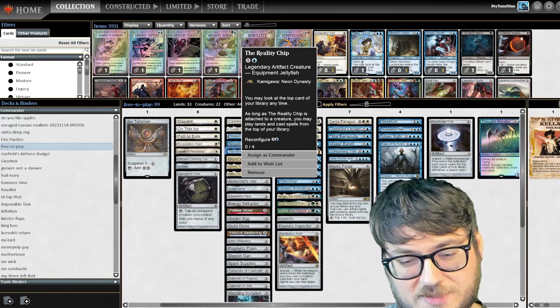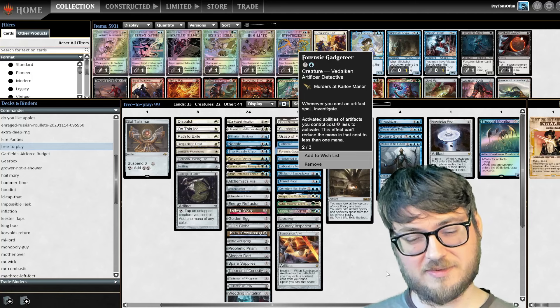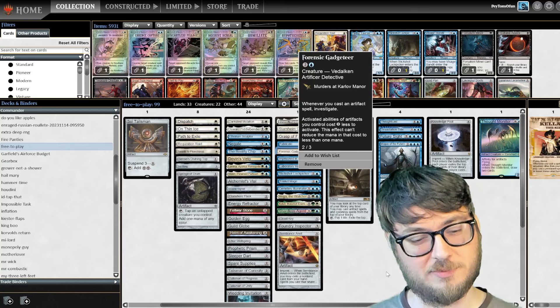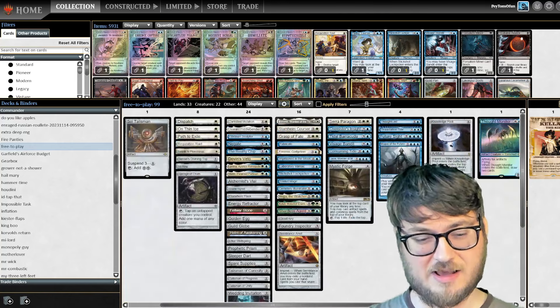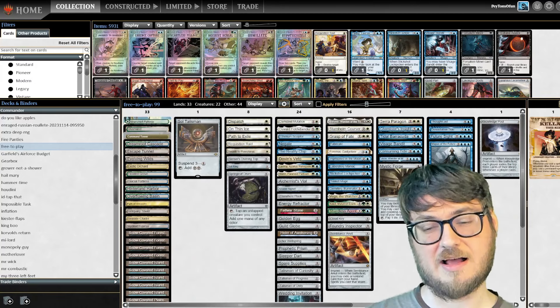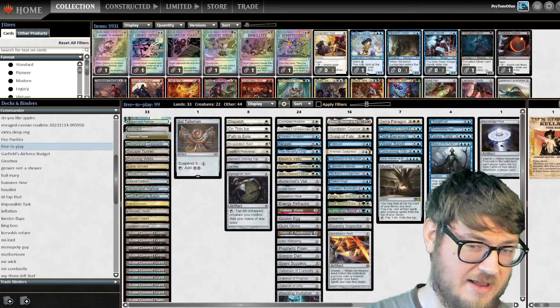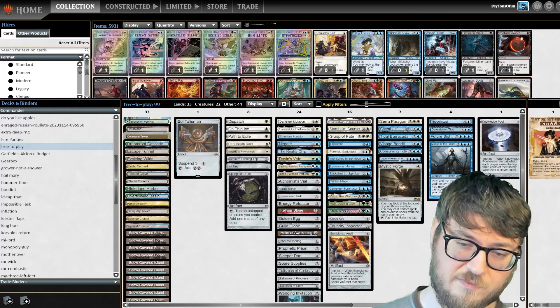Some fun stuff I didn't really get to play around with: Forensic Gadgeteer. Whenever I was casting an artifact spell, I got to make a Clue Token, and the Clue Token gets a reduced activation cost of 1. So if I brick on a land at the top of my library, I can spend 1 mana to fix my problem and keep churning through. This was a pretty fun deck to play. I got to lay low and hide, the Red Player drew a lot of people's ire, and I got to showcase the power of not surrendering.